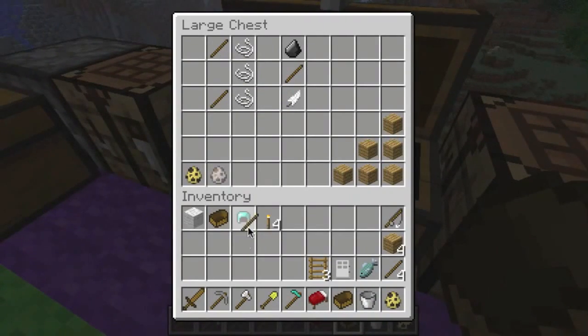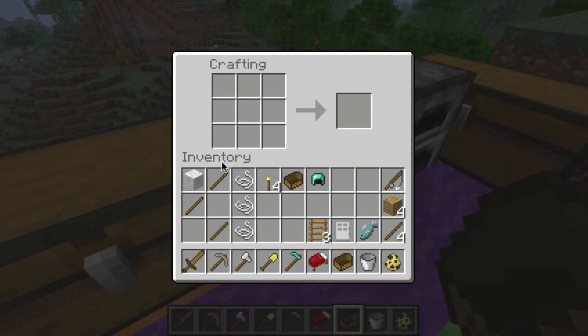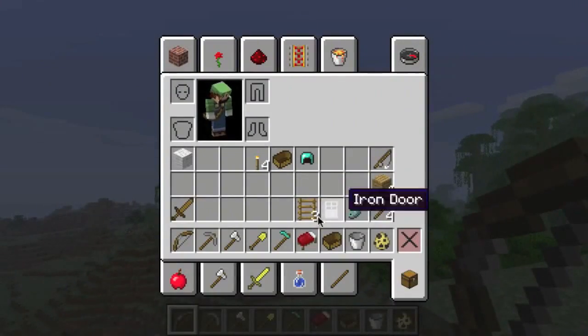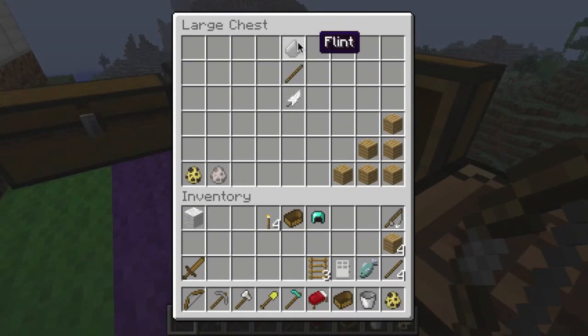This is a bow — you can shoot arrows with it. This is how you craft an arrow: you put flint, stick, and feathers in this arrangement. You can enchant an arrow and might get Infinity, which lets you shoot arrows with unlimited ammo. In creative I don't have arrows in my inventory, but I can just keep firing them.